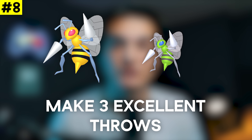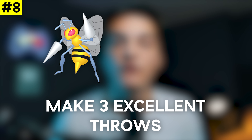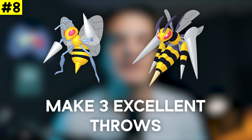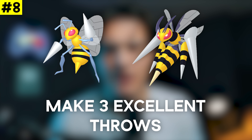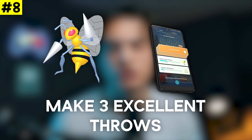The stardust potential keeps going with Make Three Excellent Throws for a Beedrill encounter. Since Mega Beedrill is out, Beedrill can be shiny from tasks, which is great. Beedrill evolves into Mega Beedrill, a solid bug type and poison type raid attacker. Like Haunter and Ariados, Beedrill is a stage 2 Pokémon getting you 500 stardust every catch. Save those Beedrills in your stacked tasks and catch them during a stardust event — it's a top meta strategy.